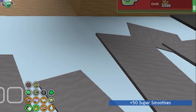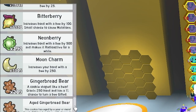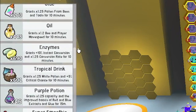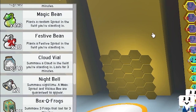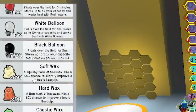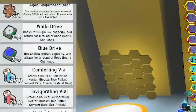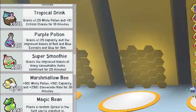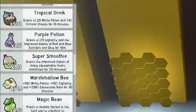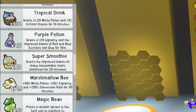Down there it says 50 super smoothies. We go to my inventory and keep scrolling down — we'll stop right here. As you can see, 493 magic beans — I probably had 440 before. And now we have 10 festive beans. Let's scroll down further. Where are the super smoothies? Here they are — 53 super smoothies!